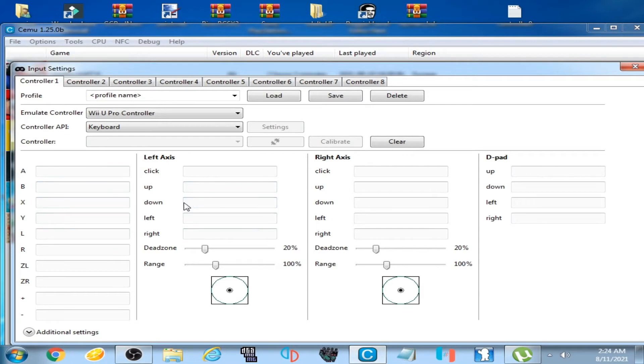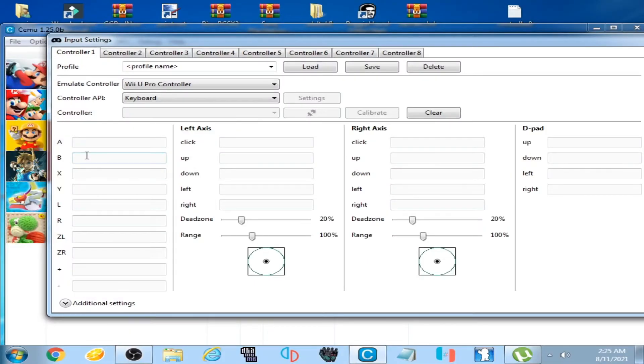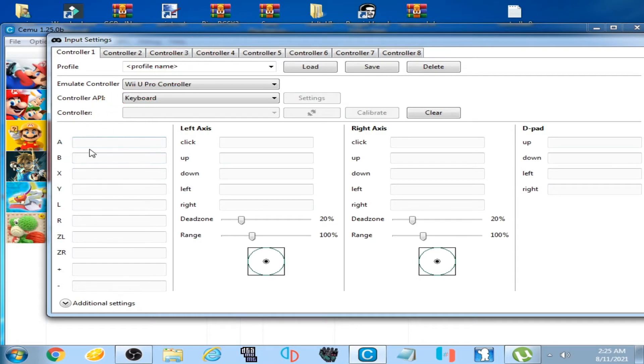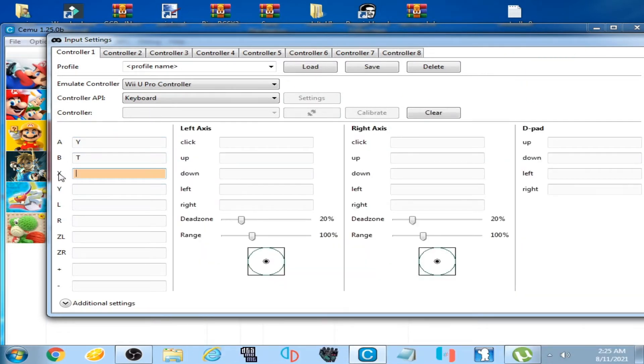As you can see, all options are available on this page for Mario's movement. Here are the A and B buttons. A and B are for jumping — Mario will jump when you press these. I select Y for the A button and T for the B button on my keyboard. So I have assigned Y and T for the A and B options.